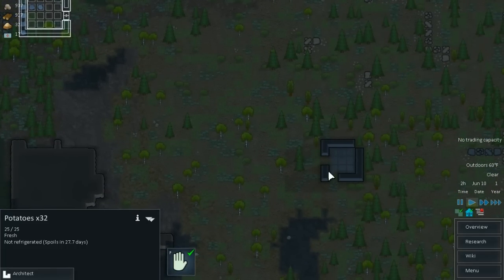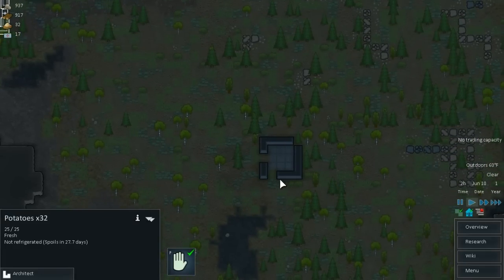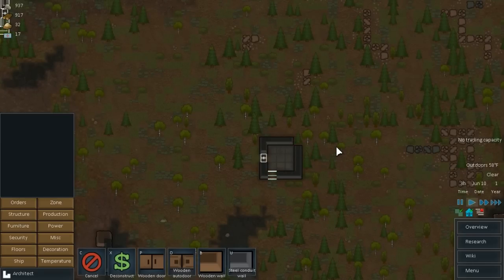Eventually I want to turn this area into a prison, just because it's mostly built — all I need to do is slap a wall and a door on it. In fact I can even do that right now while I'm talking about it. Other than that, I think we're pretty much set. I don't think the colony is in too much danger, so that's good.